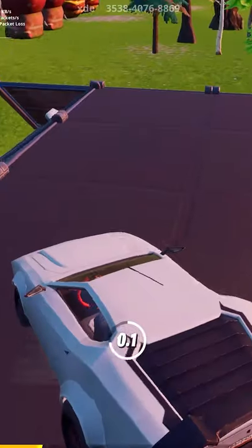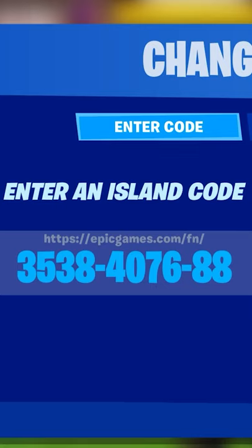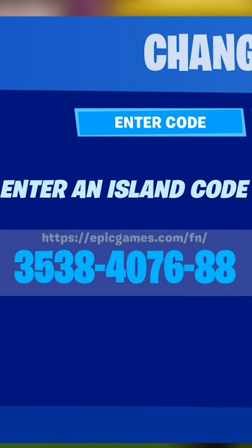There's a glitch out there that lets you turn into Ant-Man, and I'm not talking about the skin. You get his superpowers of being able to shrink or go gigantic. You type in this island code into creative, use your prop gun on something tiny, and then hop into the mounted turret.